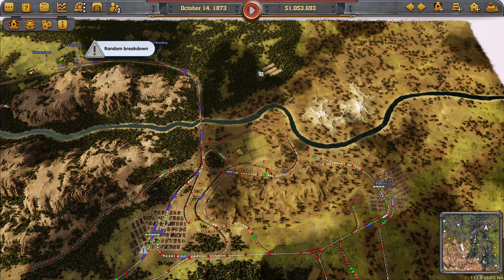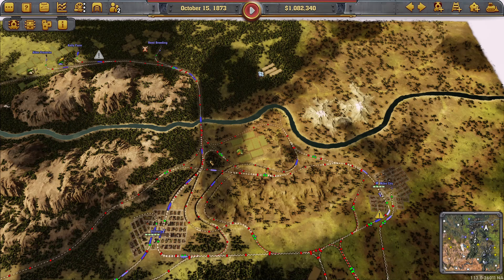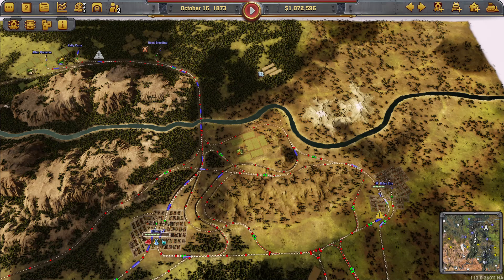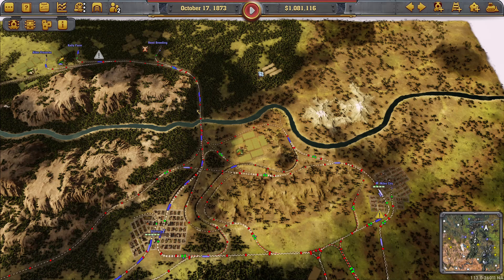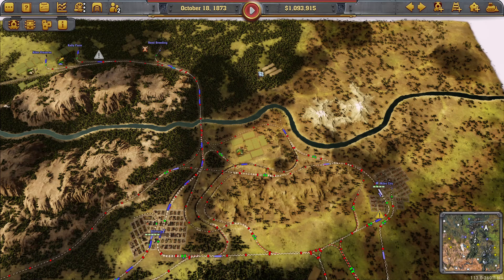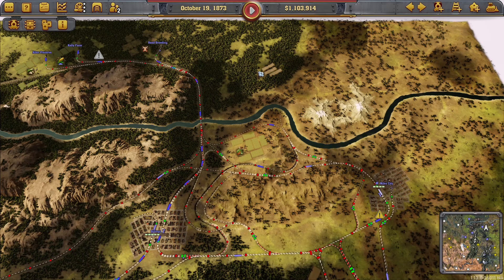Zooming out a bit, the next city I connected is Casper to Billings. Again, exactly the same idea: a single track initially operating in both directions, but it will eventually become another circle flowing northwards anti-clockwise from Casper to Billings, and then there will be a new track to the west outside the cattle farm back down to Casper to make a large anti-clockwise flowing circle.